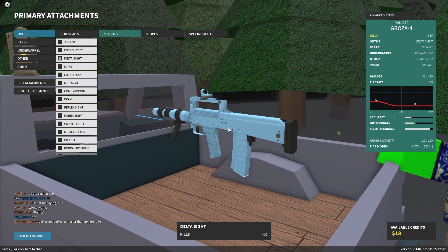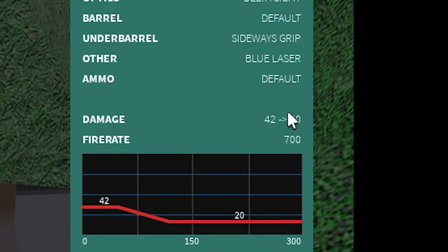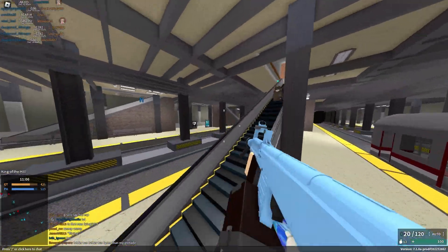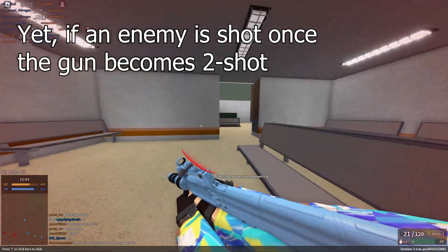The next gun that was reworked and is now really, really good is the Garosa 4. They removed the 30-round mag, added a 20-round mag, and now it does 42 damage.